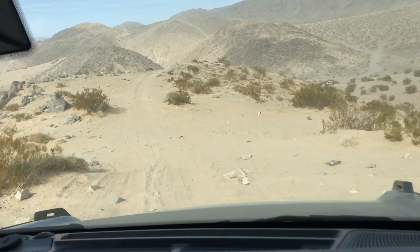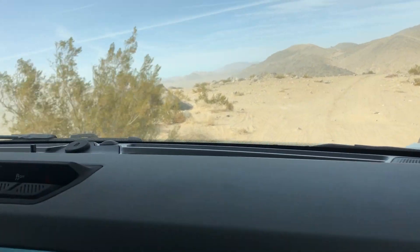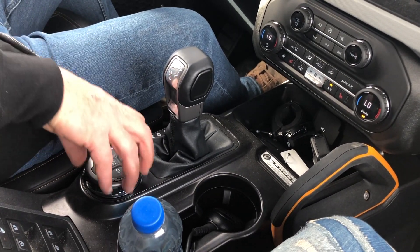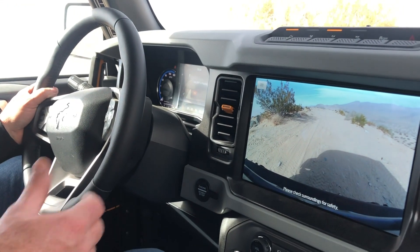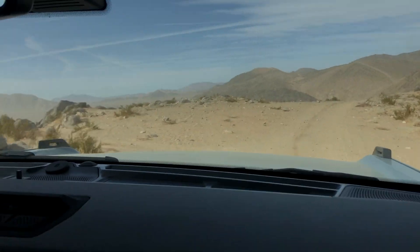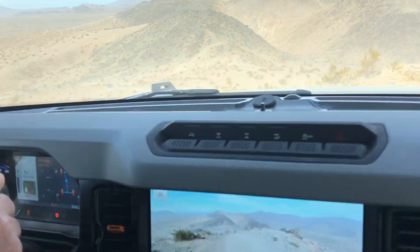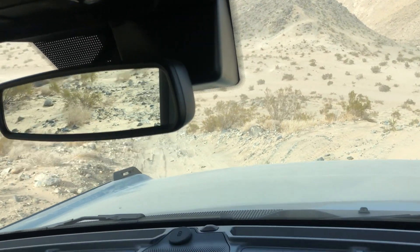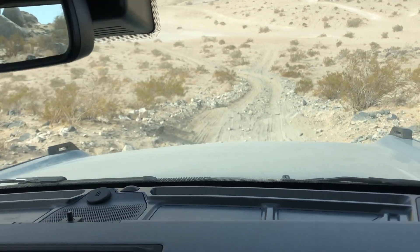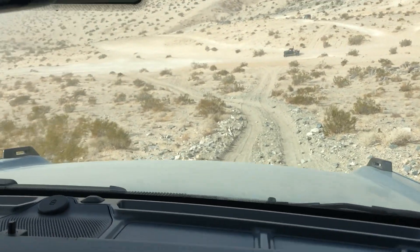Now we'll switch to Baja mode — it's going to take us out of four low and take our lockers back off. We have our front view camera on, and you can see our trail descent is still active. When you slow down to that speed it automatically takes back over — you don't have to switch back and forth between modes. Just turn it on once and when you get to where you need it, it's there. Very impressive.